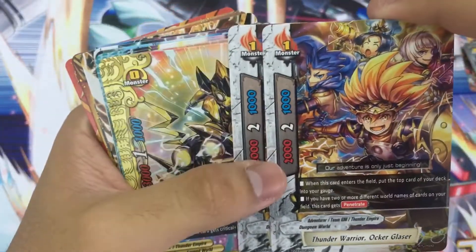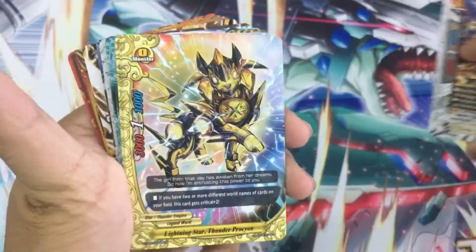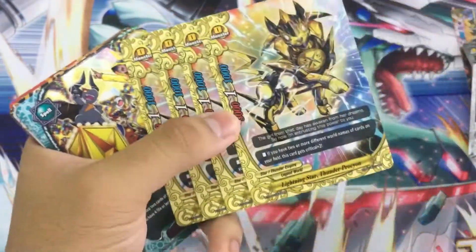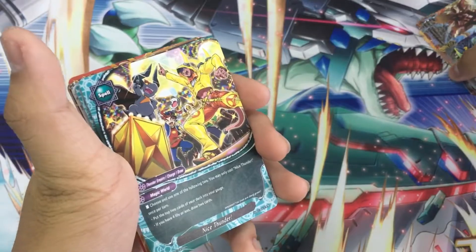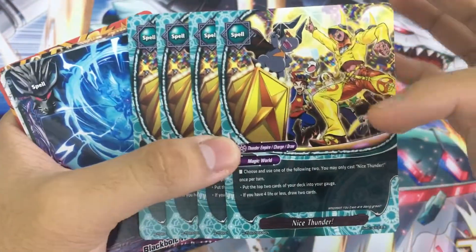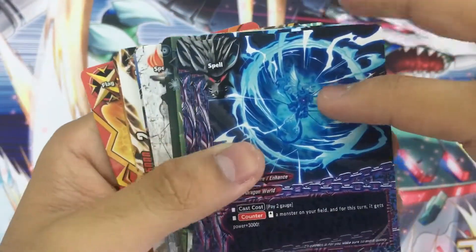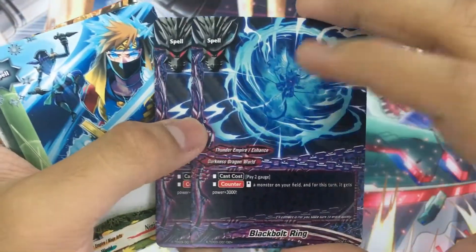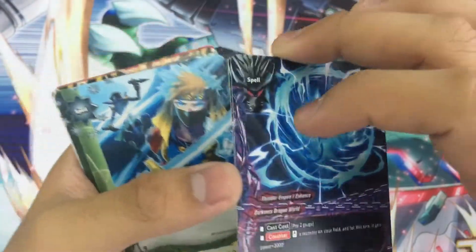Hero World is represented as well — you get four copies of Rescue Dragon Electric Paddle; these names are just hilarious. Our friendly GMs from dungeon mode get support too with Thunder Warrior Orca Glaser, and you can clearly see the other three GMs over there. The deck also has some size zeros — technically six size zeros since Holy Sword Dragon is effectively a size zero. Then getting to spells, we have four copies of Nice Thunder, which is honestly probably the best spell in this trial deck. It's from Black Dragon World, so you can get a standard monster and give it power plus three thousand — swing it in for extra damage on a high crit monster, though it does cost 2 gauge.